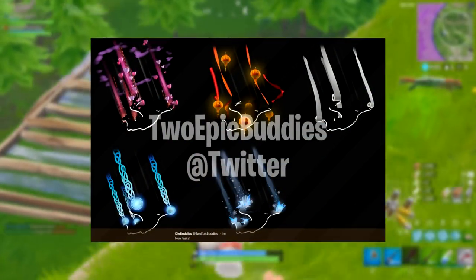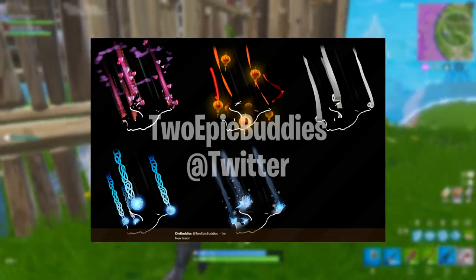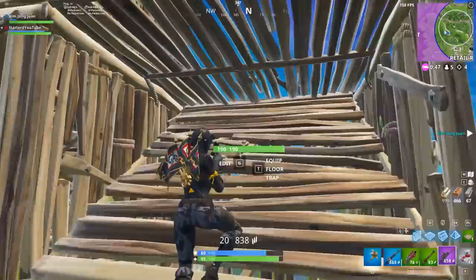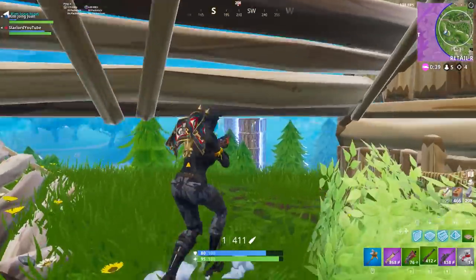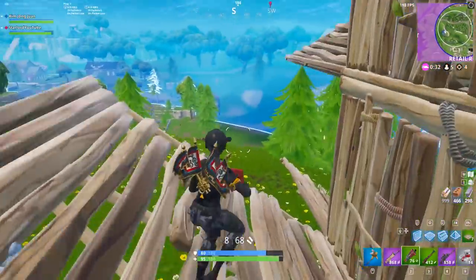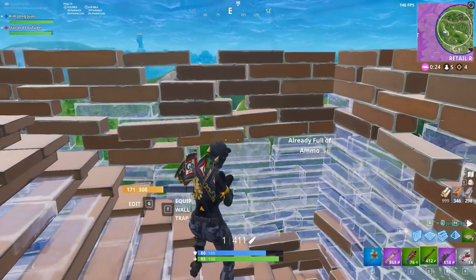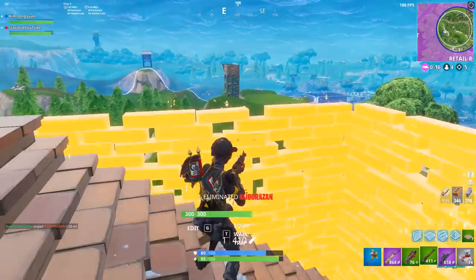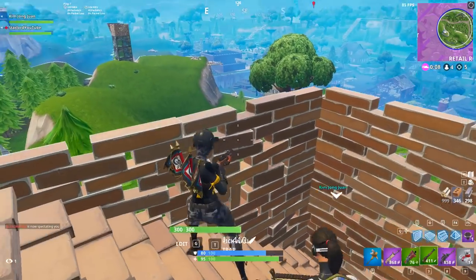The skydiving trails are also on screen — we've already seen those in the battle pass so I won't go into them. Thank you very much to Two Epic Buddies for all these leaks. Personally I think the shark skin is the best one, though I might feel differently once I see them in game. Let me know in the comments what your favorite skins, glider, and back bling are — I'll pin the best answer. Thanks for watching, and I apologize for the echo — there's hardly anything in my new house yet but I'll get it sorted in the next couple of weeks. Have an awesome day — until next time, I've been Starlord.